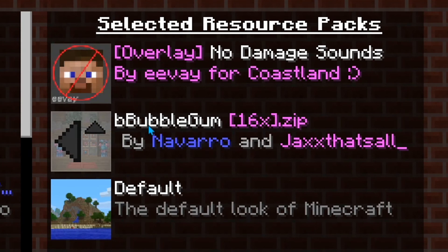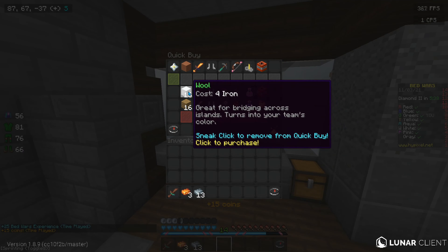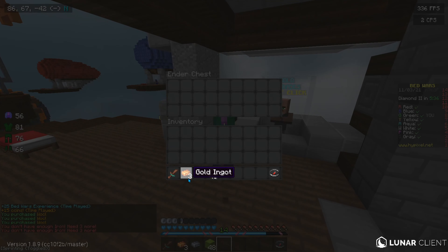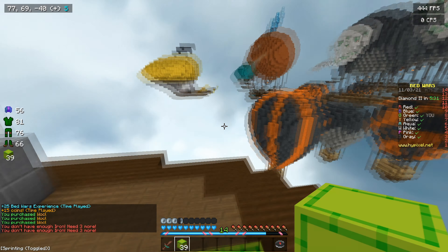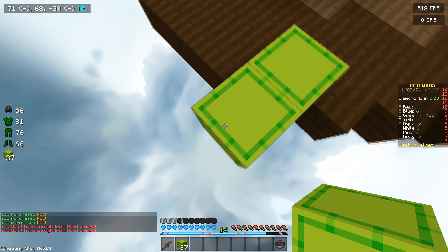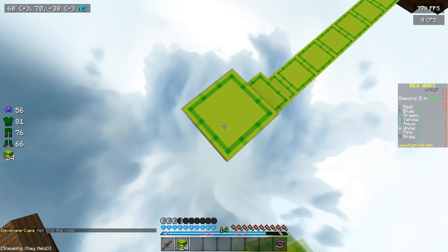So the second pack of the video is Bubblegum 16x, made by Navarro and JaxThatsAll. This is also a very cool original 16x pack and I think it's going to be one that's actually downloaded a lot from this video. So if you guys do like it, the download link is in the description. Let's get into this Bedwars game on Scare Show.